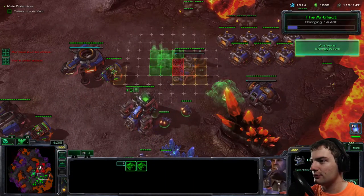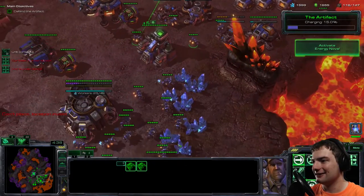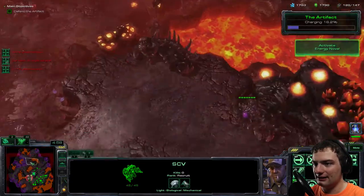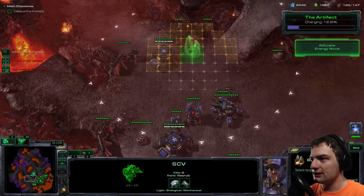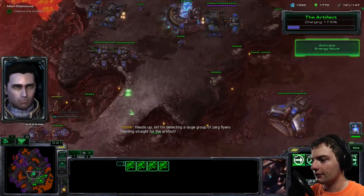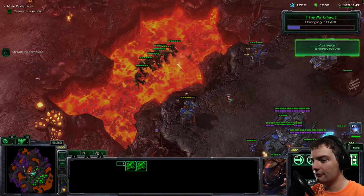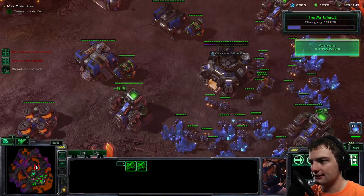Everything is going fine — we are okay. Let's get our air force on a hotkey to start sniping some overlords, and move the siege tanks onto the high ground where they'll be in a better position to fire down on the Zerg. I've been neglecting upgrades — let's start focusing on weapons for everything. We really need to speed up upgrades as much as possible, so I'm getting additional armories down. We need vehicle upgrades, weapons, aircraft upgrades — everything.